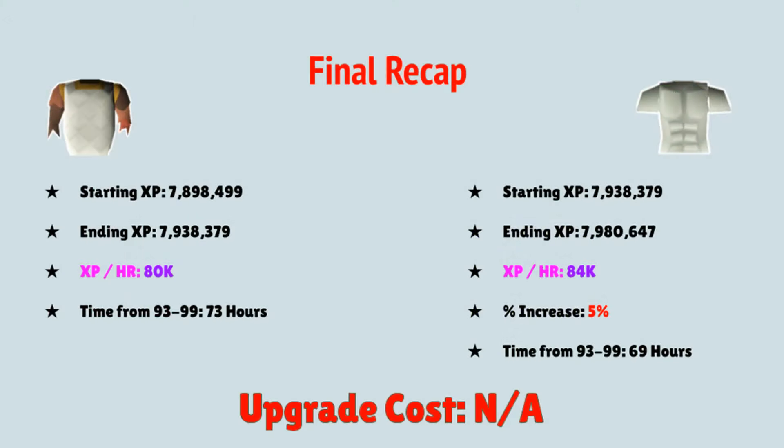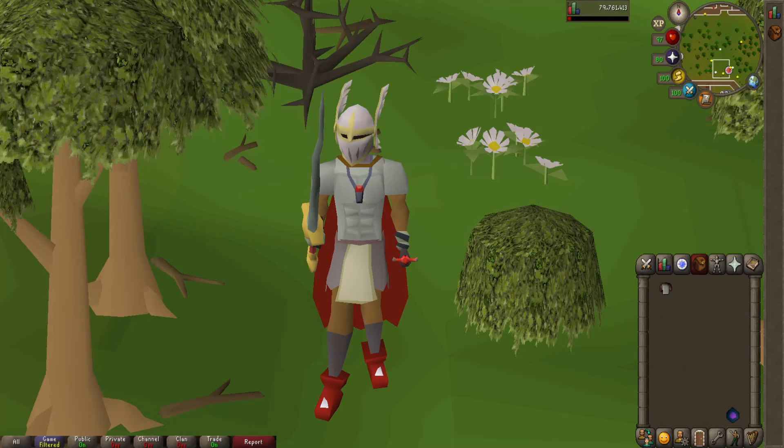Let's get into the final recap. I've put up the starting and ending XP for both gear items. Starting with the Mixed Hide Top, we got around 80,000 Attack XP per hour using a stab weapon. From level 93 to 99 that would take about 73 hours. Moving on to the Fighter Torso, we got an elevated rate of 84,000 Attack XP per hour — an exact five percent increase over the Mixed Hide Top — which would take 69 hours to reach 99 Attack, four hours less.